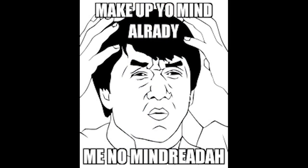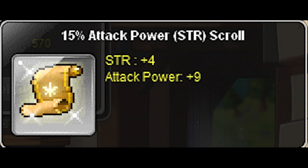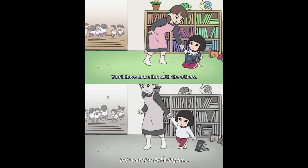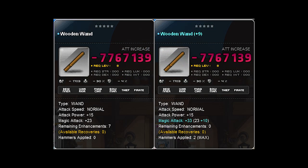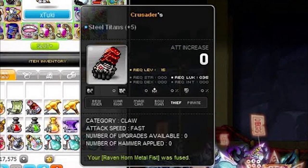Is an item perfected when it's scrolled with prime scrolls, x scrolls, or 15% spell traces? It's definitely a subjective term in my opinion, but I just want to simplify everything and say that a perfected weapon or gear is one that passed every scroll from its available enhancement slots. Without that definition, you could even argue that a zero-attack Garnier is a perfected weapon.